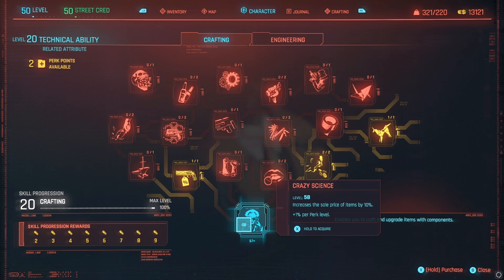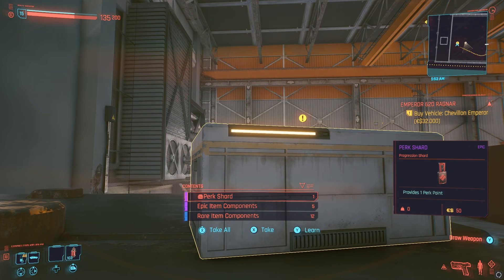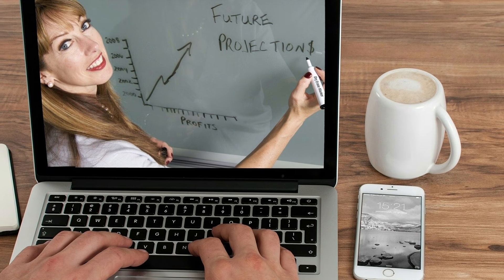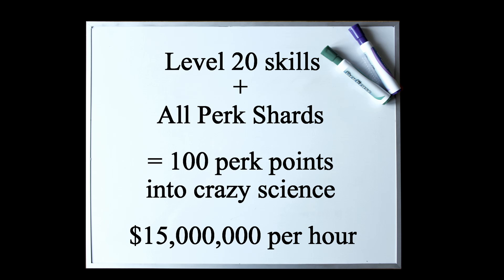If you want, you can go even further than this. Every skill that you level up unlocks more perk points for you to spend. On top of that, there are 10 perk shards scattered throughout the world to collect — check the description to find my video showing where they are. If you level up enough skills to level 20 and get all the perk shards, you'll be able to put more than 100 perk points into Crazy Science. I would estimate you can make closer to 15 million euro dollars per hour if you go all out like that.